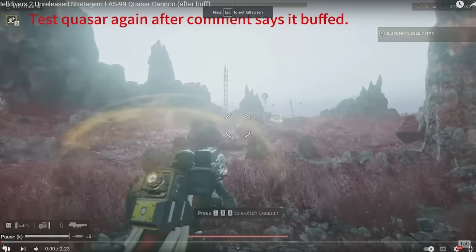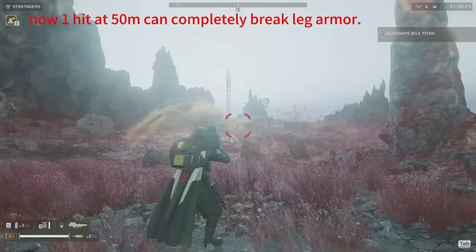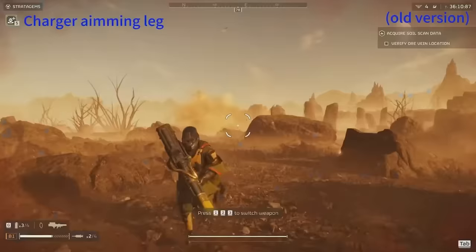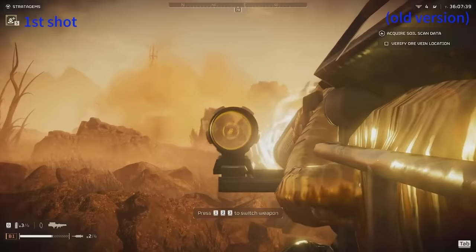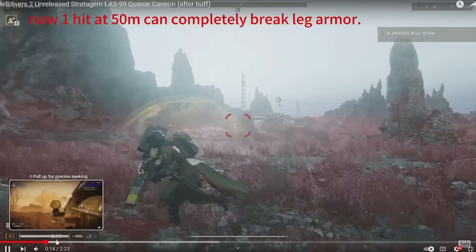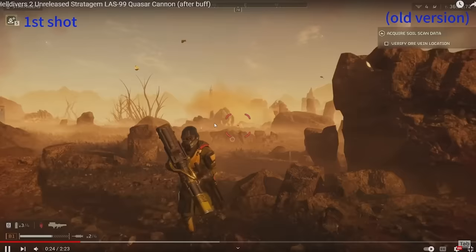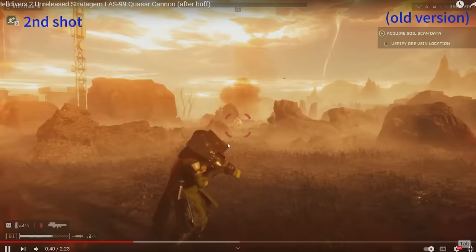Finishing up — I wanted to show what they've actually done with the quasar cannon. The quasar cannon is this massive new stratagem: basically a laser rocket that you charge up. It looks like it's actually doing damage now, because before it basically did nothing. By the looks of it, you can charge and get a perfect one-shot on chargers. One shot can now completely break the charger's armor — whereas the old version didn't even break the armor, only slightly damaging the leg.